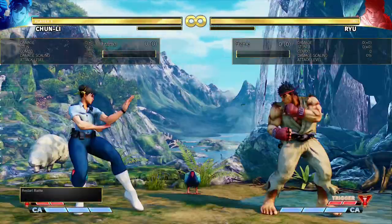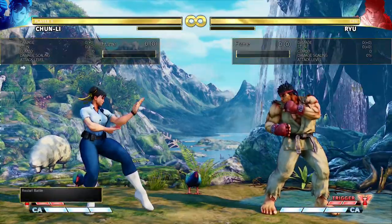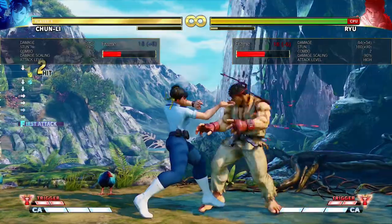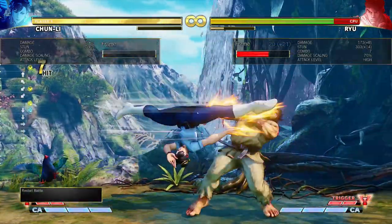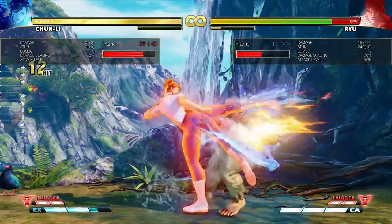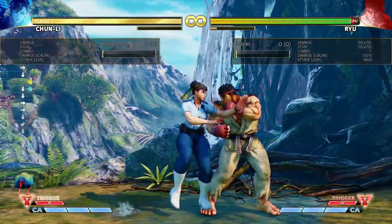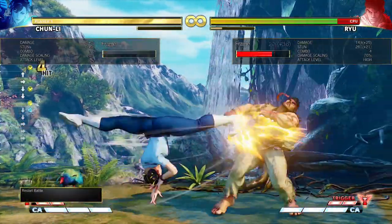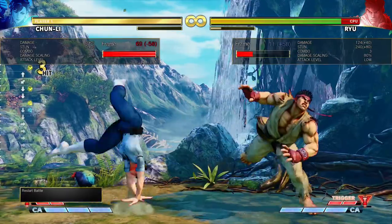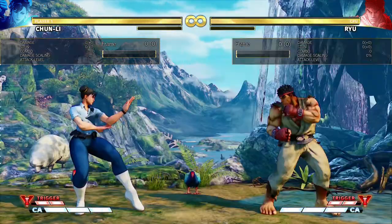The combo is: crouching light punch, standing medium punch, crouching medium kick, and then medium bird kick. Alternatively, you can do heavy legs into super. Or if you don't quite have the execution to get that consistently, you can go for legs to keep it safe, but you won't get a knockdown. Or just do EX legs - it does more damage, still gets a great knockdown, and it's not hard to do. As soon as you input the medium punch, you want to be holding down charge. Then you wait after you hit the medium kick and at the latest cancel frame, you press up and medium kick to get the medium bird kick.